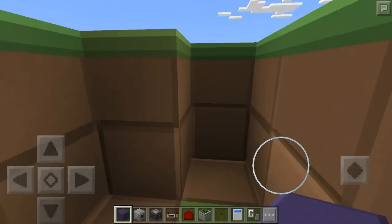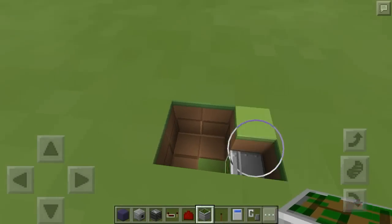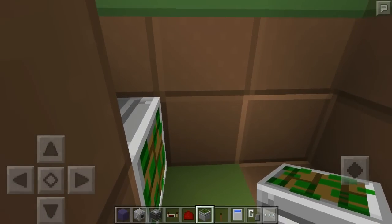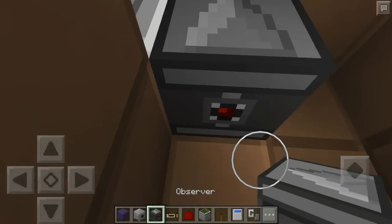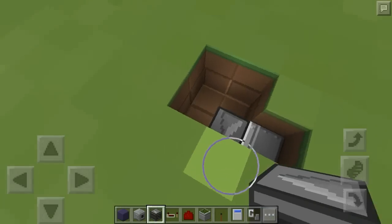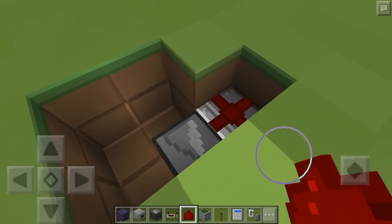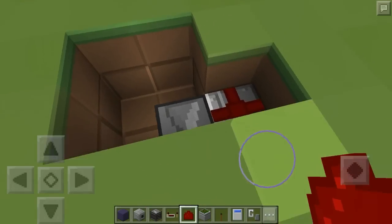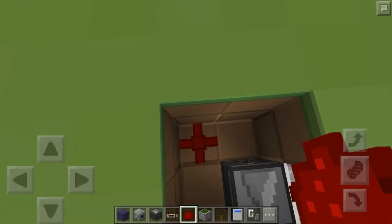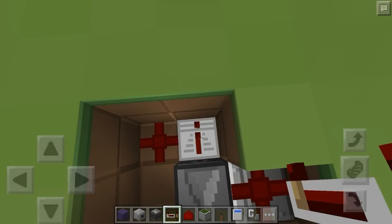Now that we have this hole, we're going to come to this little edge right here that's cut out extra. Place a sticky piston right there facing that way. Come in front of it and place an observer block — make sure the eye is facing towards the back. This part right here will be the front. Place a piece of redstone dust on the sticky piston, then place a redstone dust right here.